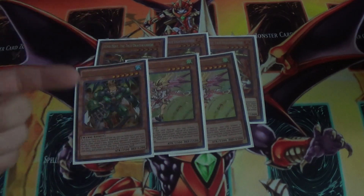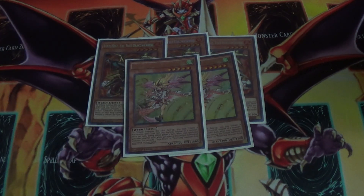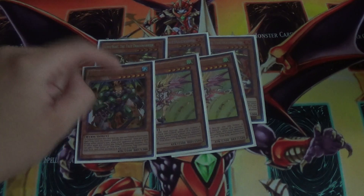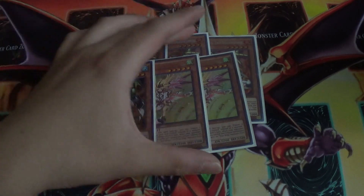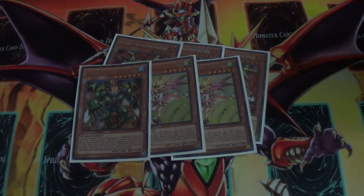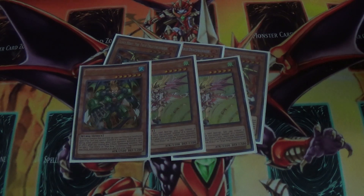Even if Dynamite goes to semi-limited or unlimited at some point, it might already be covered by Diamond Knight, because Diamond Knight is a water monster. The three Ignis and Tomato — Tomato is standard to get True Draco special monsters from the deck, and Diamond Knight is by far the best one.